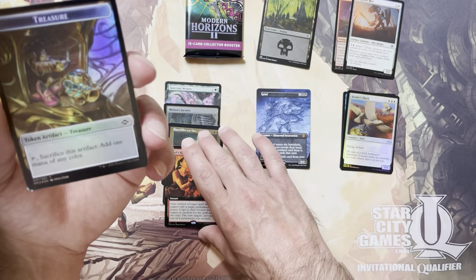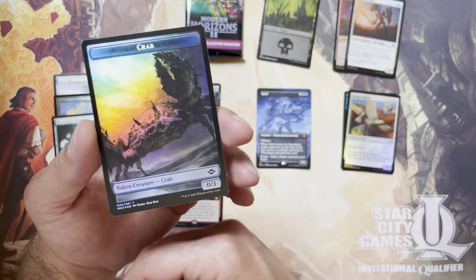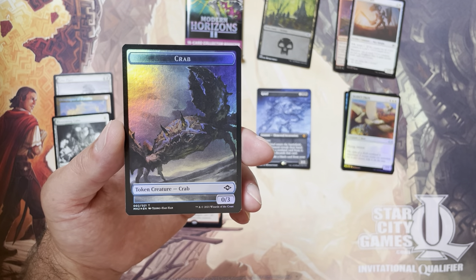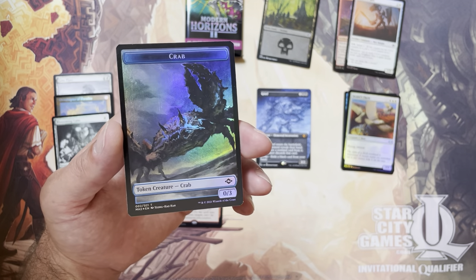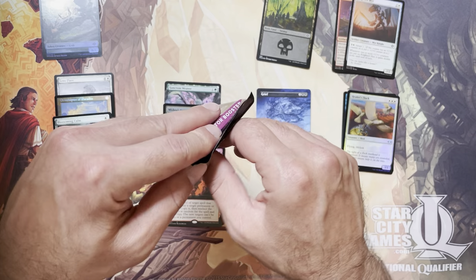Our token is Treasure and Crab — that Crab looks really cool. So Grief was certainly our best pull there, and we're off to Pack 2.